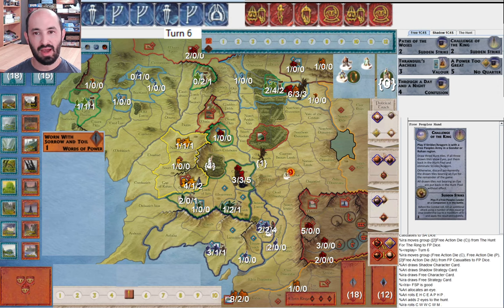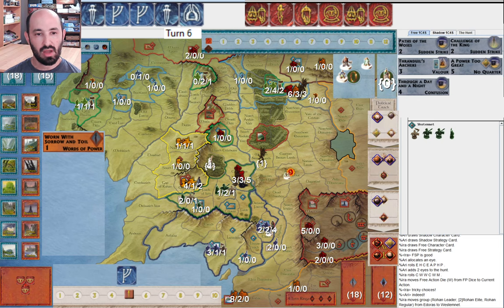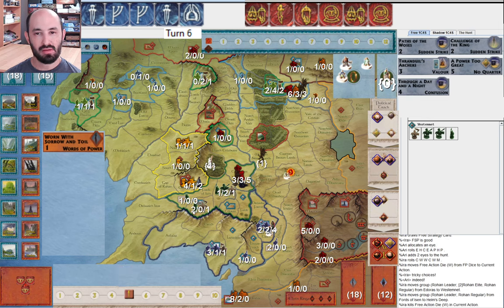They allocate one eye, roll two, and I get this crazy roll. They probably don't have Day Without Dawn since they didn't have it the start of last round either. This is tricky because I want to get this army to Westamnet, but I also don't have Scouts anymore and I don't want this army annihilated by the Witch King. I also want to hide the Fellowship and get into Mordor this round. I go ahead and move armies — it certainly feels like I might have Scouts or Ents or something like that.